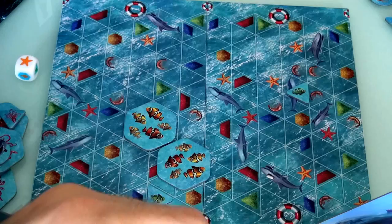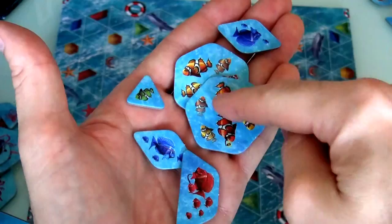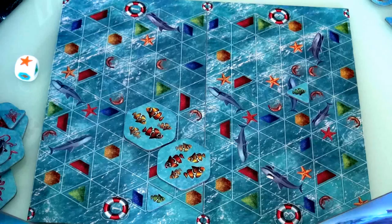She rolled a starfish, which means she can take any fish she wants. Right now she has two blues, a yellow, a red, and a green. Since she can take anything she wants, she'll take another yellow. Now she's got a set of two yellows — and yellows are the biggest tiles, so they let you grab the most stuff. She's starting to build nice sets: two of each type gives her two full sets, that's already 20 points.